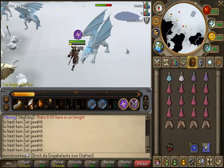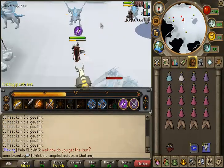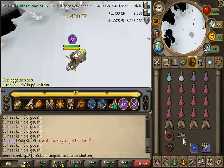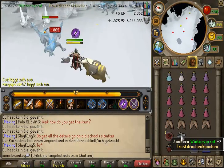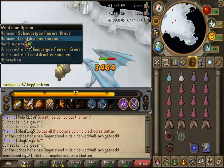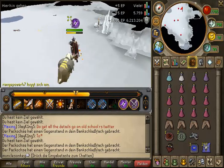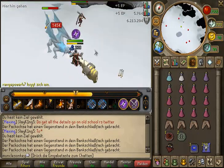Hey guys, what's up? So today for my video I figured I was going to check out Frost Dragons. The reason why is not only are they known as a very, very good money maker, but I figured they would be pretty good XP as well because they give 1.4k combat XP per kill. So I thought I would try that out and see if they're actually worth doing.